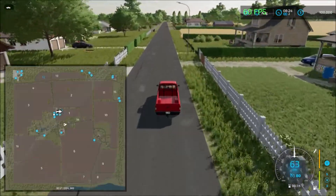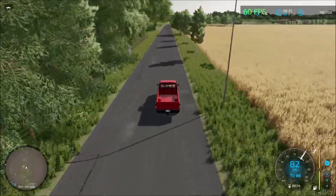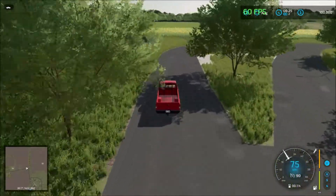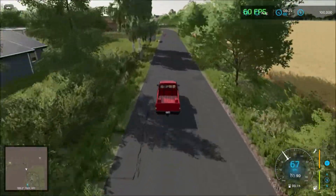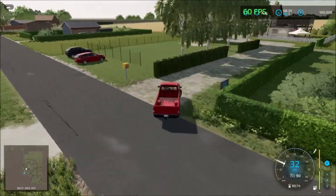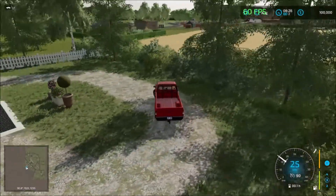We have another sell point just down the road - a long drive down. So far the frame rate is holding up good. The next sell point, the facility, is down here. In here this looks like it's the restaurant. That's the sell point there for the restaurant.